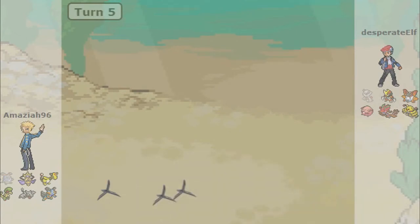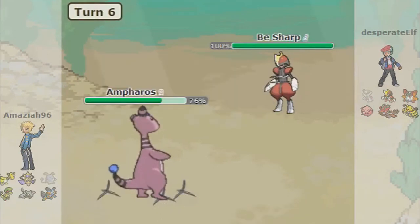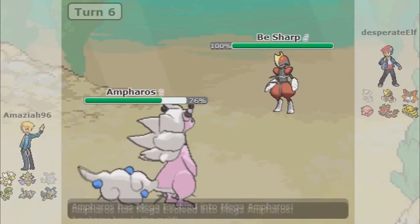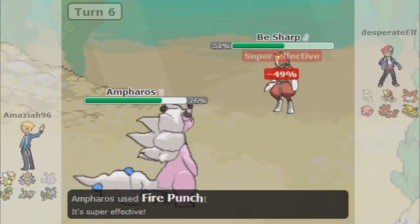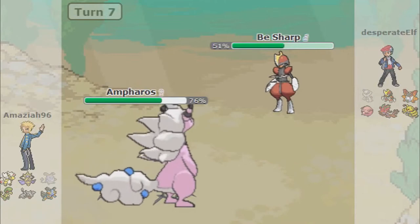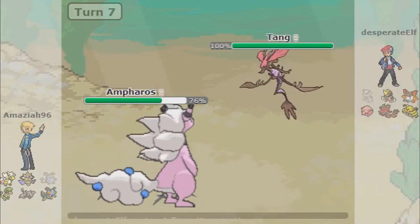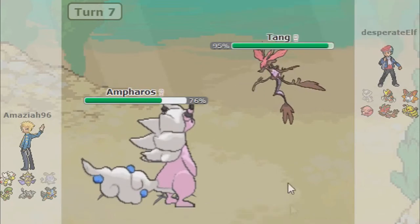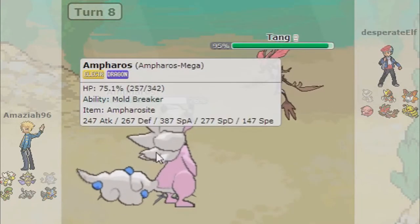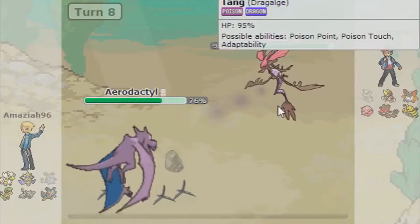I'm going to go for my Ampharos switch-in. I was actually going to go in with Aerodactyl but it went too fast. I'm going to go ahead and use Ampharos with Fire Punch just to see how much damage I can do to this Bisharp. Some of you are probably watching this saying don't do it — but I'm going for these desperation moves here because I'm new and I want to give you guys good content, especially on my first video. These desperation hits have been doing me justice so far.